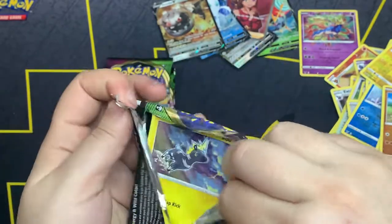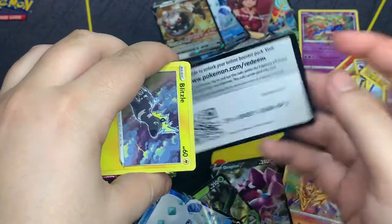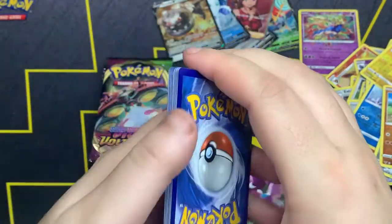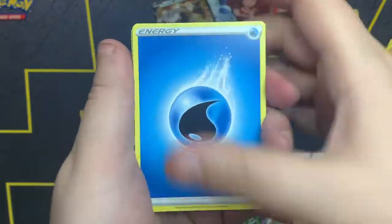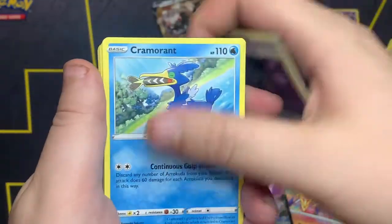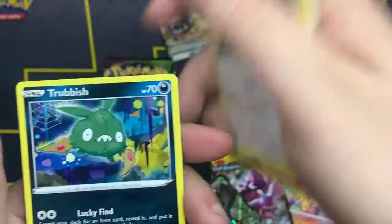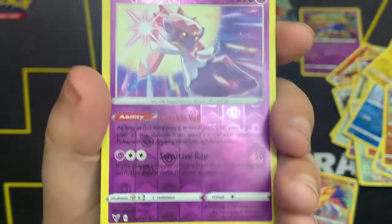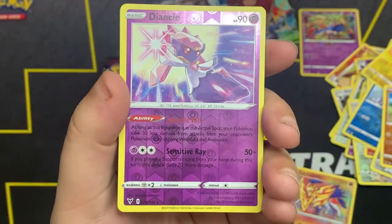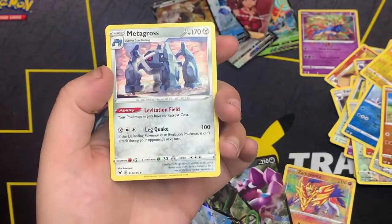Sableye, give us some luck! Code card. We got Water Energy, Alistair, Cramorant, Nessa, Blipbug, Military, Skiddo, Taillow, Trubbish, Diancie. Diancie as a reverse, and non-holo Metagross — why?!